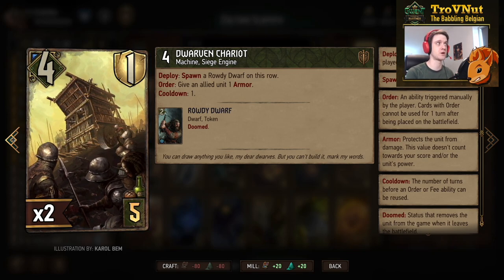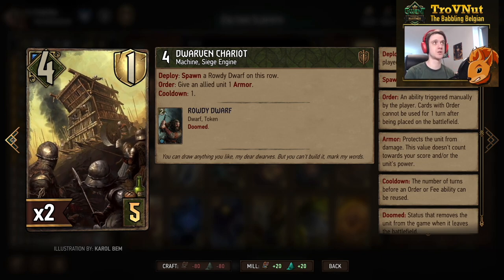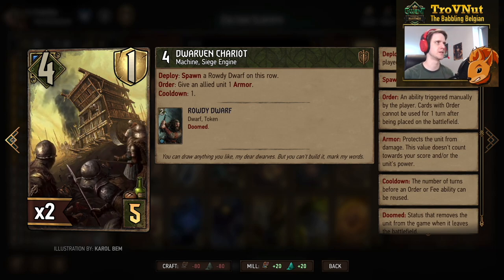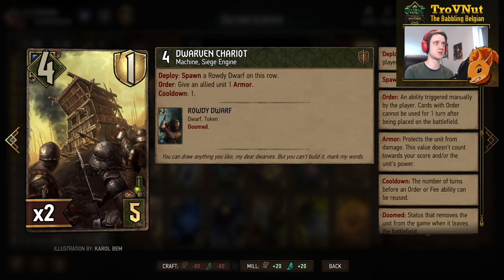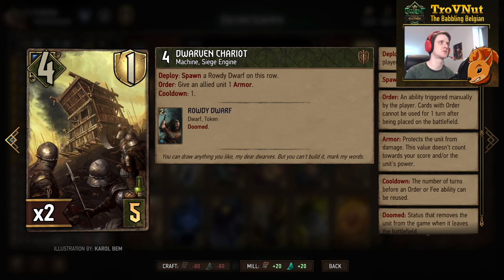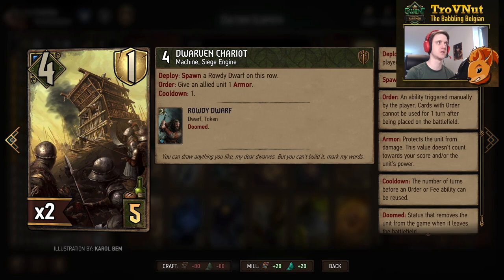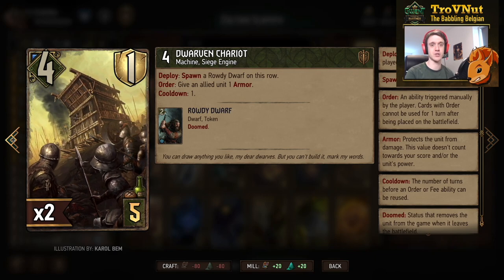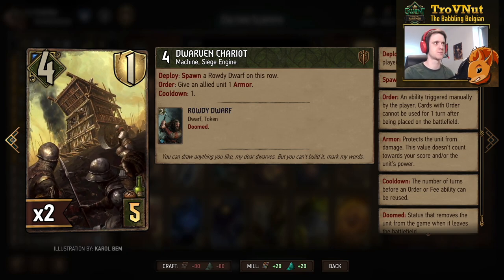The Dwarven Chariot has four power and one armor — it doesn't get the extra armor because it's not a dwarf, but it spawns dwarfs. On deploy, you spawn a Rowdy Dwarf token of two power on this row. It also has an order ability that gives an allied unit one armor, and you can choose which one — great for Berserkers and Pyrotechnicians. This order resets every turn, so every turn the Chariot is on the field you can give a unit extra armor, protecting everything and making your opponent's damage inefficient.